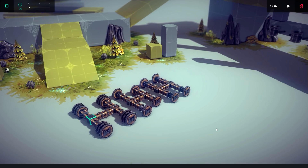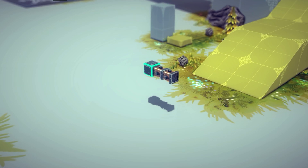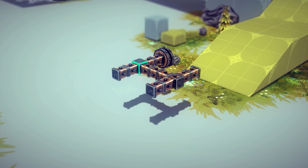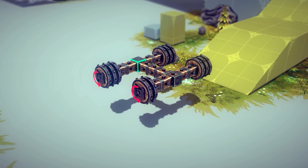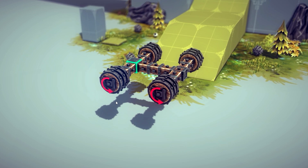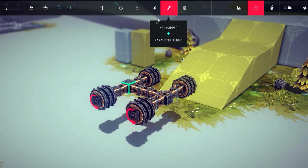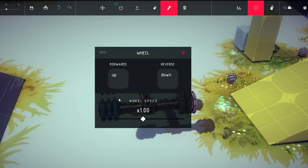First we will take a look at how we can make a functioning car using only wheels. Create the base of your machine using a few wood blocks and start adding wheels to the sides. You will want to add a set of 3 wheels on all 4 positions. Make sure the rotations of your wheels are correct by using the F key. Once you are sure the rotations are properly set, click the parameter tuner and click on the innermost wheel of your car's backside.